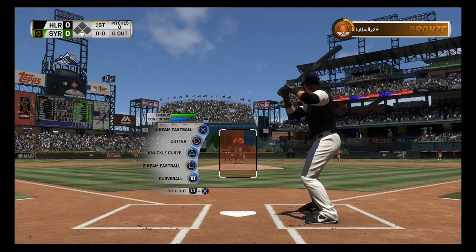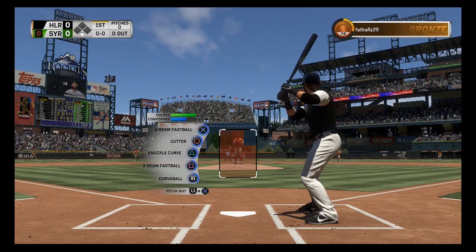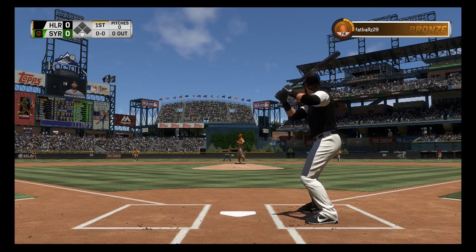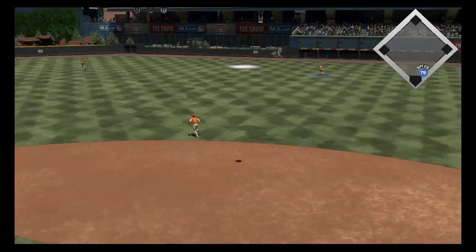We're the home squad, rocking out in Colorado, with the throwback Flashback Phil Hughes on the mound. I've only used this card in conquest so far, but it's a pretty solid card. I just made a mistake with my pitching there — hopefully we don't pay for it.